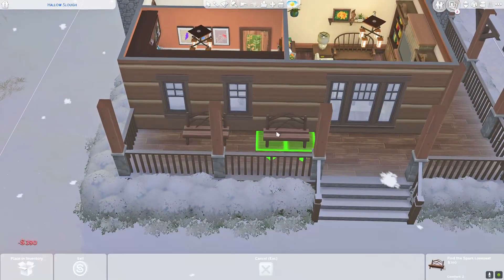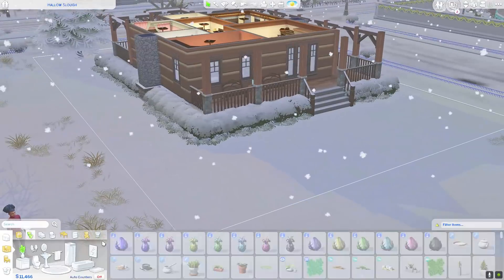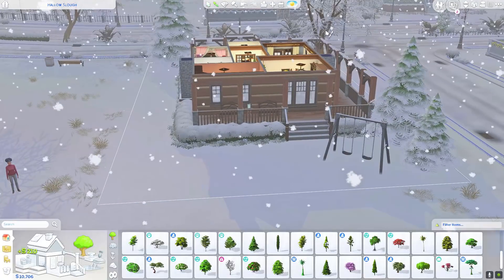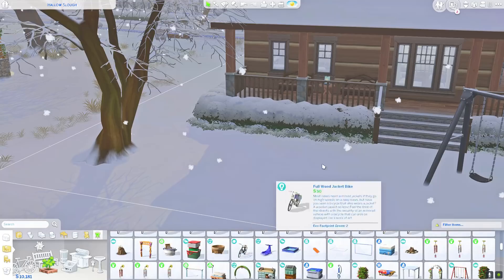We move on to the back porch where I place a couple more benches, and there's a swing set and a monkey bar set in the backyard since I wasn't sure what else to decorate outside with the snow. That is pretty much it for the build. I cannot wait for Snowy Escape tomorrow — I'll catch you guys next time and talk to you soon. Bye!